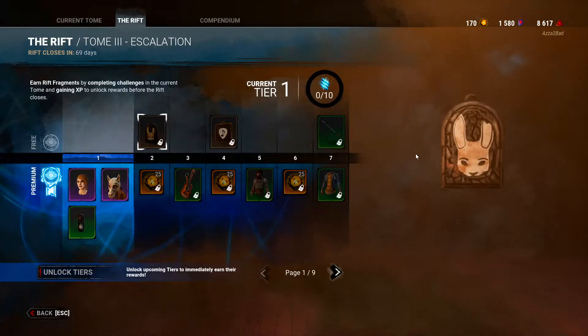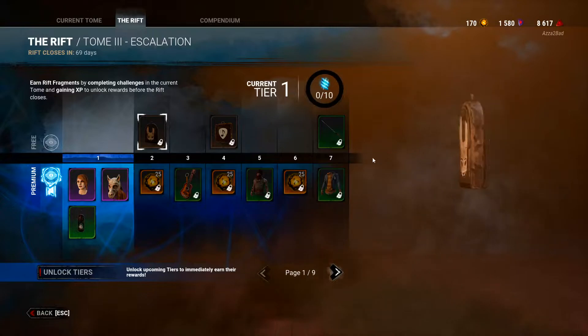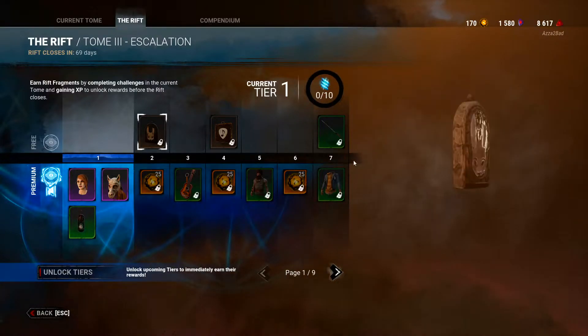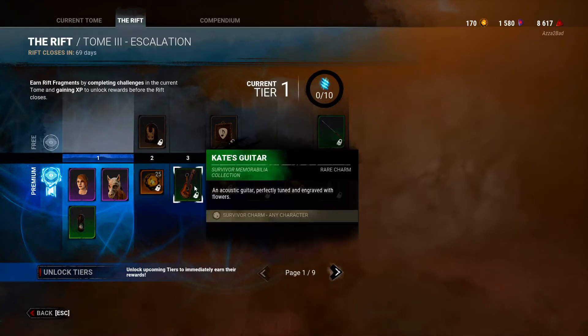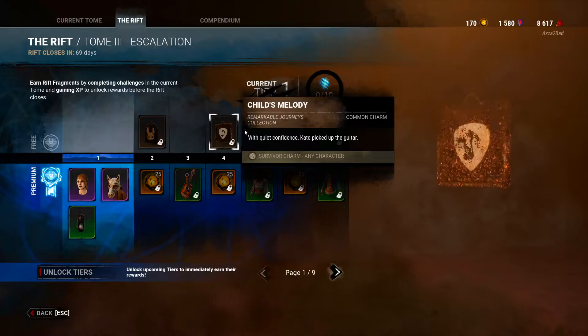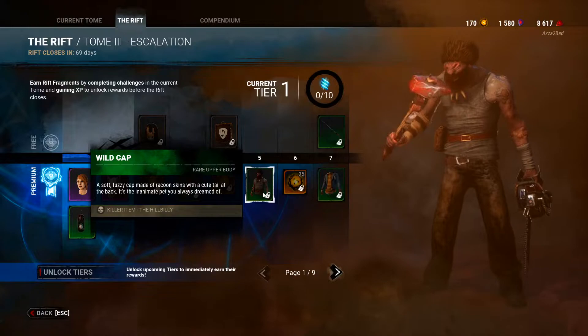We're going to skip over the common charms because you get these every rift — they're just related to what the rift is about, so obviously there'll be some Huntress ones and some Kate ones. Kate's guitar charm — that's cool, I like that. Then we have Child's Melody charm.